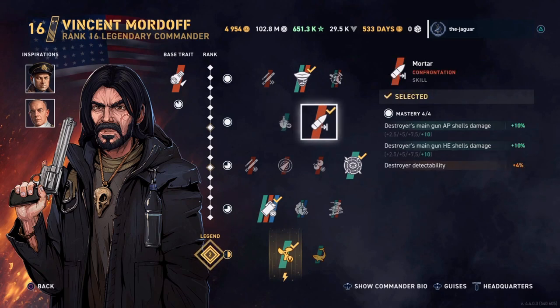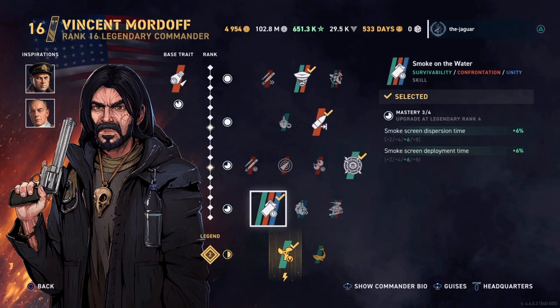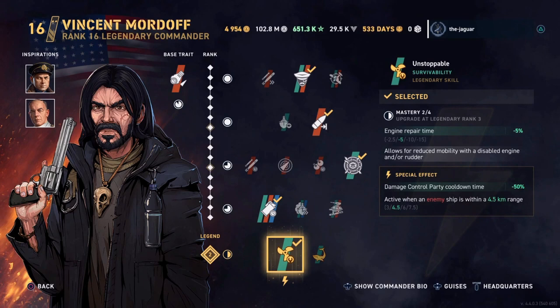Mortar improves the Destroyer's main gun AP and HE shell damage, but at the cost of Destroyer detectability. The third skill is Perceptive — incoming damage to your Destroyer and torpedo detection range is improved, and you will see the direction of your closest enemy ship, which is probably the biggest key to Perceptive. Smoke on the Water is the fourth skill: smoke screen dispersion time and deployment time is improved by 6% respectively. The legendary skill is Unstoppable, which improves the engine repair time and allows for reduced mobility with a disabled engine and/or rudder.